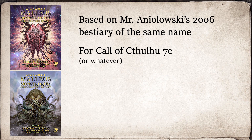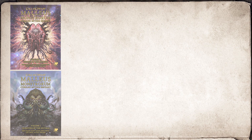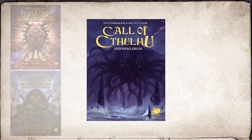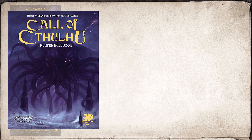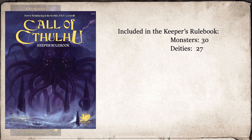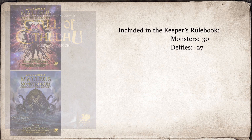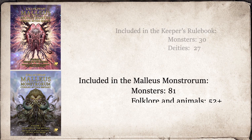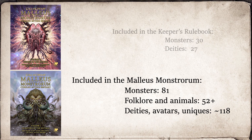Volume one of this version contains all the Cthulhu Mythos monsters, while volume two has all the Mythos deities. If you've read through the seventh edition Keeper's rulebook, then you know that Chaosium has already presented a pretty usable array of Mythos beasties, with 30 monsters and 27 deities. But between the two volumes in the Malleus Monstrorum, you're presented with a mind-boggling 81 monsters, 52 folklore creatures and zoo-type animals, and about 118 deities, avatars, and unique Mythos entities.